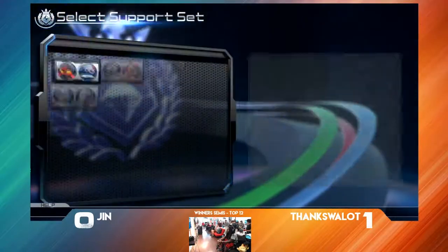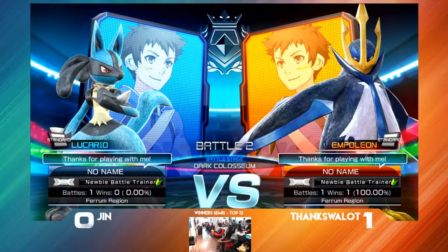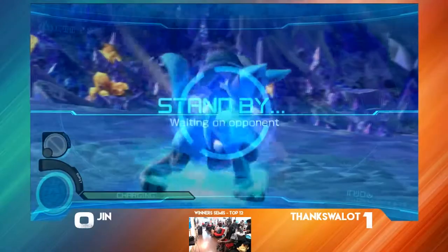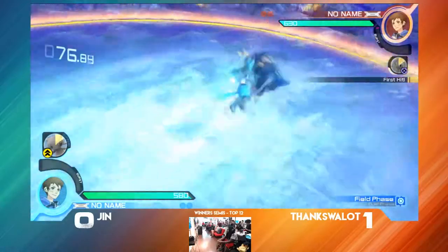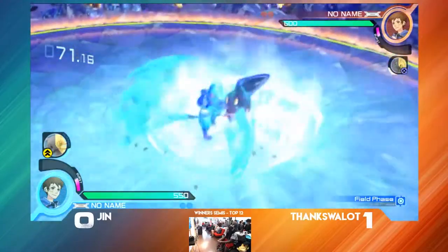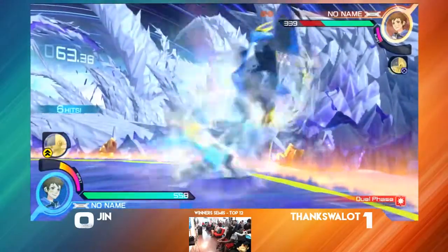We're seeing some conversions and changes here. Stick with Mercario — looks like we have a support switch, maybe Celebi or Mew. A lot of people seem to take the Mew. I don't think forcing phase shifts really does a lot in this situation. Swallowat is getting a little bit better at the patient game with Empoleon — getting the counter he could not quite get in game one. He struggled with that but it's good to see him make the adjustment.